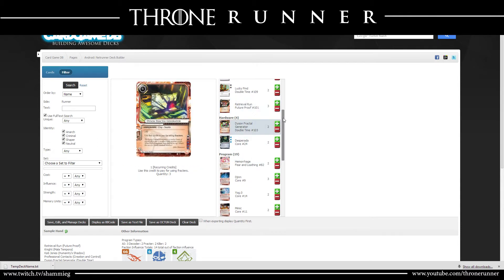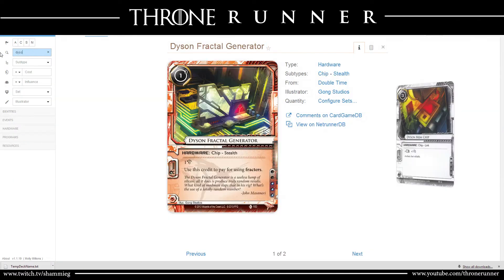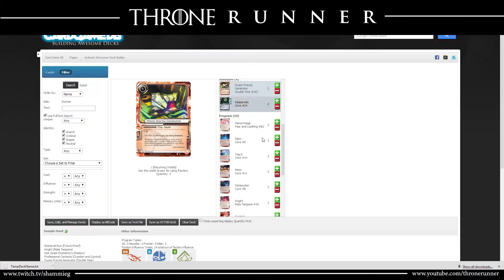Dyson Fractal Generator is another card people kind of hate on me for putting in the deck. But since Power Shutdown pretty much runs rampant and I don't want to lose Datasucker, this is why I have it. It's also an added perk that I can use it when using Morningstar to save a credit. I'll definitely keep two of those.